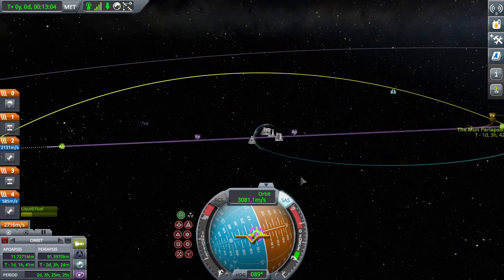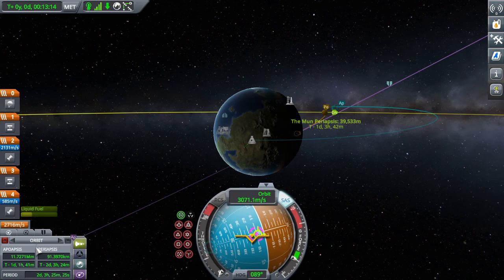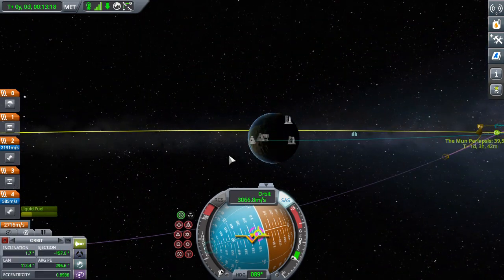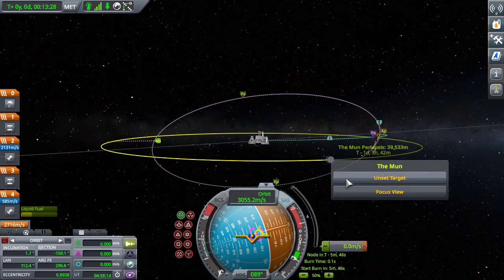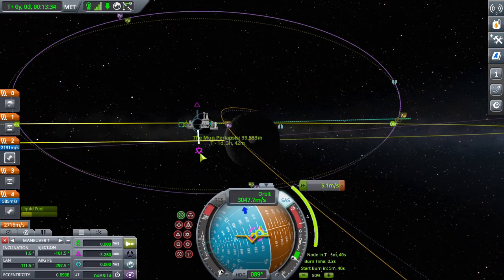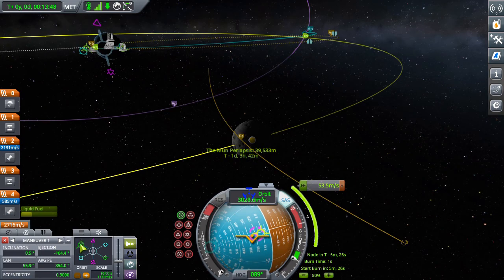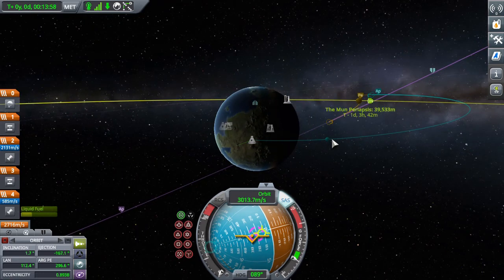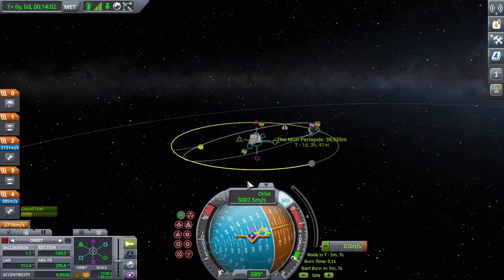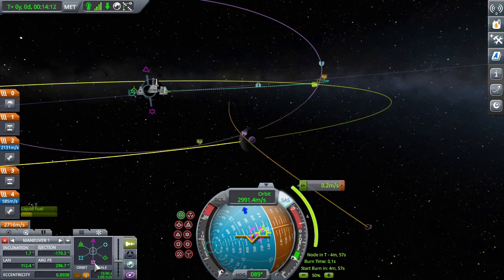After that, you're going to need to make a mid-course correction so that you hit the Mun along the equator. You would do this by making a maneuver node and then using normal and anti-normal to get it flat, and then using prograde and retrograde to get it closer to the surface. You want to aim for about 10 kilometers above the surface, and if you ever mess up too badly, you can remake the maneuver node.